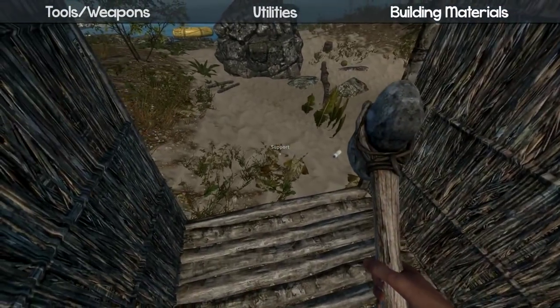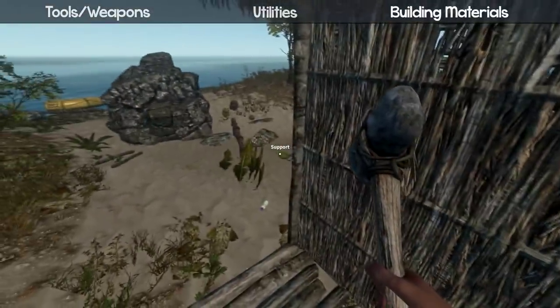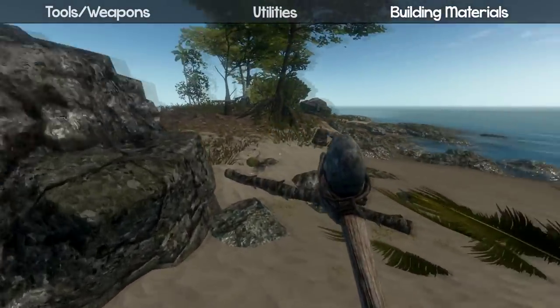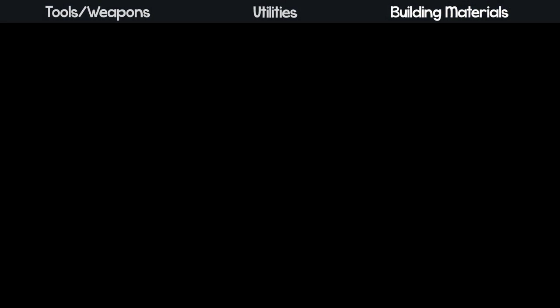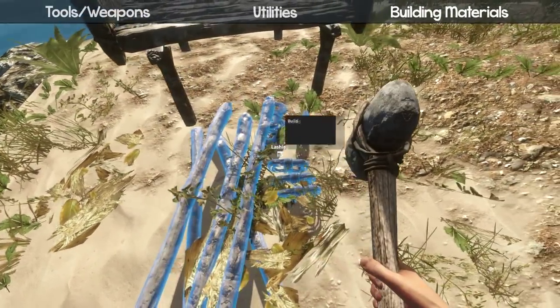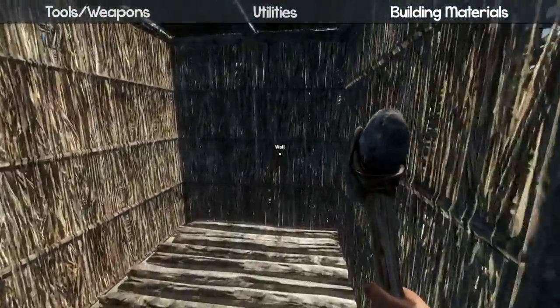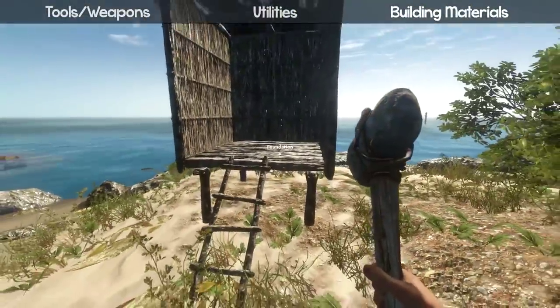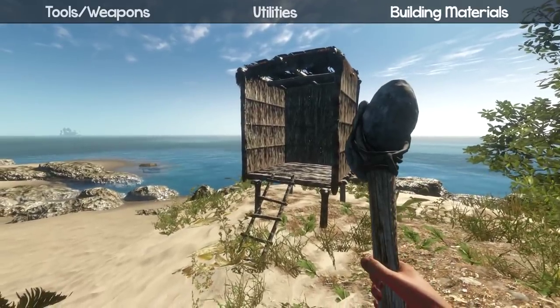For stairs you need four to six lashings — I need to double check that — and five sticks. Place them near the hut and get your hammer to make the steps. And there you go: the full hut is complete! You've got walls, a roof, and stairs. You can't really build much else — maybe a fourth wall — but that's the finished hut. So beautiful, so nice, so serene.